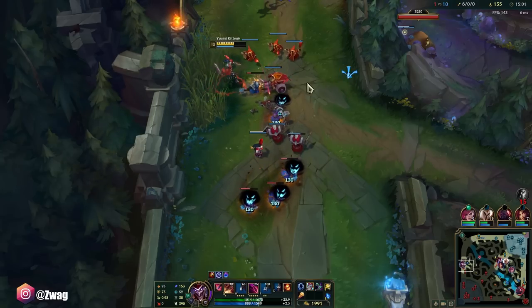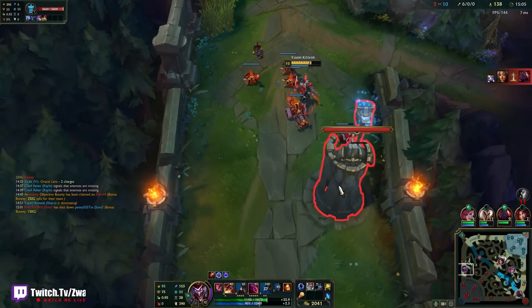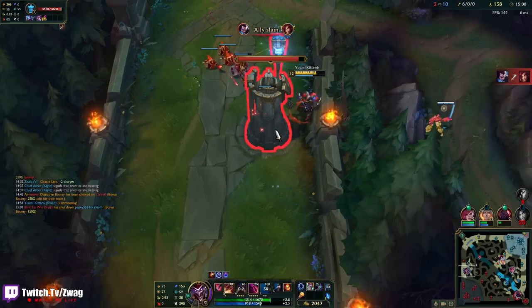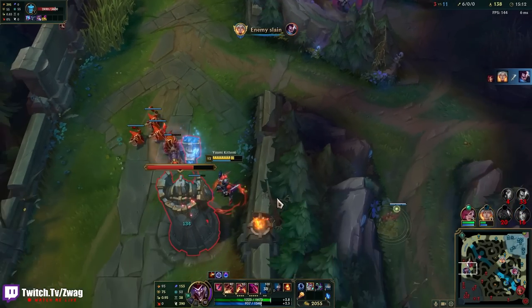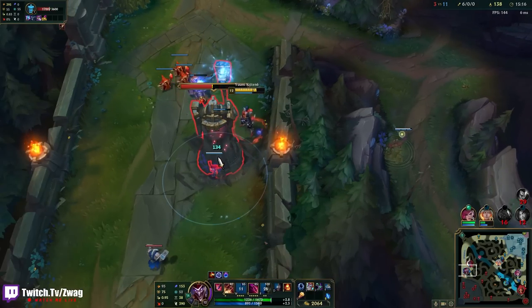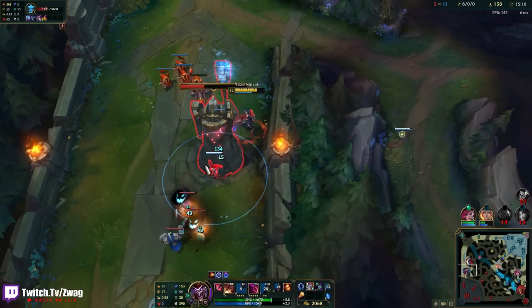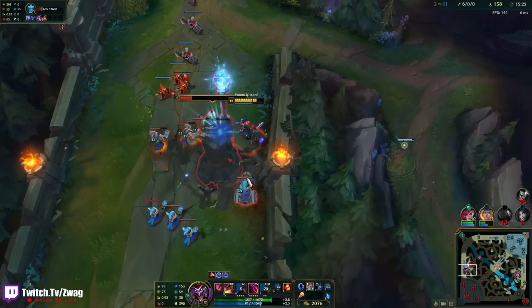The real one's always going to run away. They always fall for it. Just going to take this turret. The box did 60 damage — I think I got it.